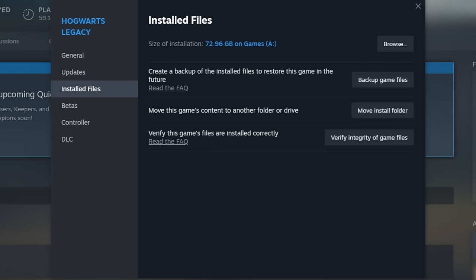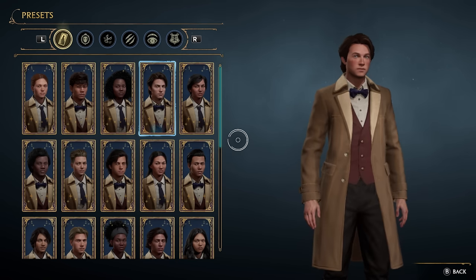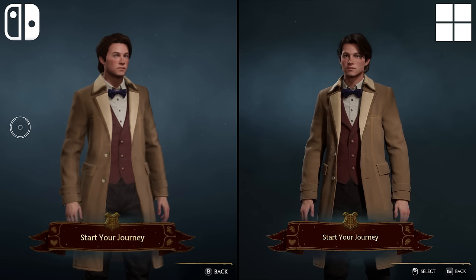To start off the comparison, let's take a look at the install size. The game takes up 72.96GB on Steam, while the Switch version comes in at just 14.2GB. This is obviously still quite large for a Switch game, but a massive decrease from the PC version, meaning we can expect to see many instances of downscaled assets. Coming into the character creator, it becomes instantly apparent where some of these savings come from. If we look at the player models side by side with the PC version, the contrast is stark — the hair and face are far less detailed, and shadows flicker all over the body. There are also unsightly jagged lines outlining the character on the Switch model.